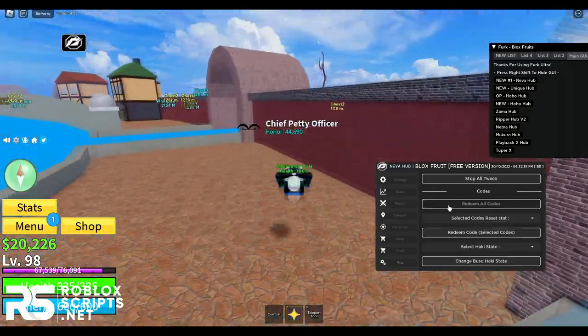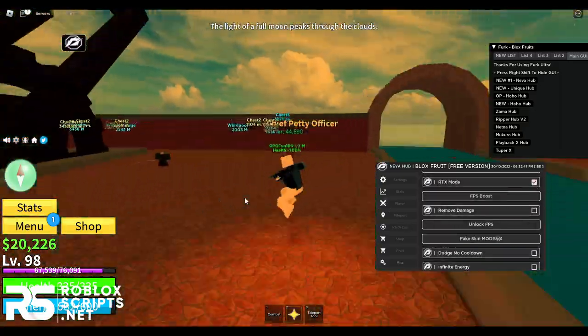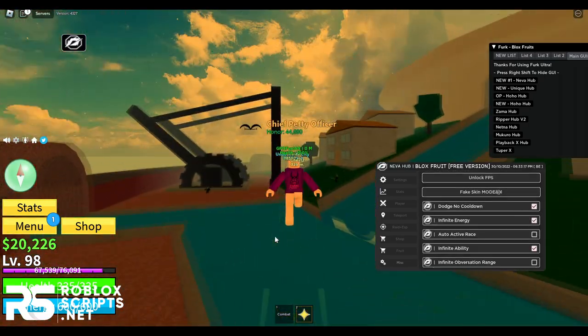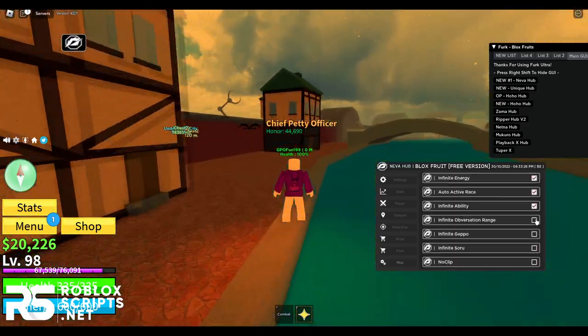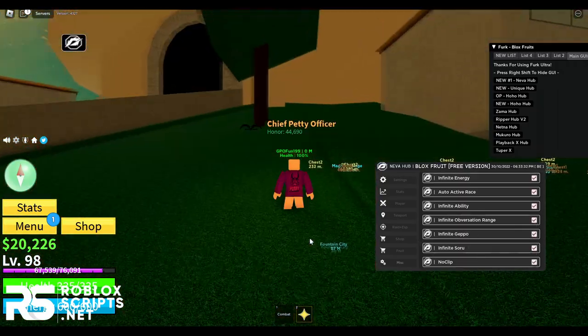You can redeem all codes in the game, enable RTX mode, use dodge no cooldown, have infinite energy so you can jump or dash infinitely, auto activate race, infinite observation range, infinite get point, infinite Soru, and also no-clip so you can go through walls.